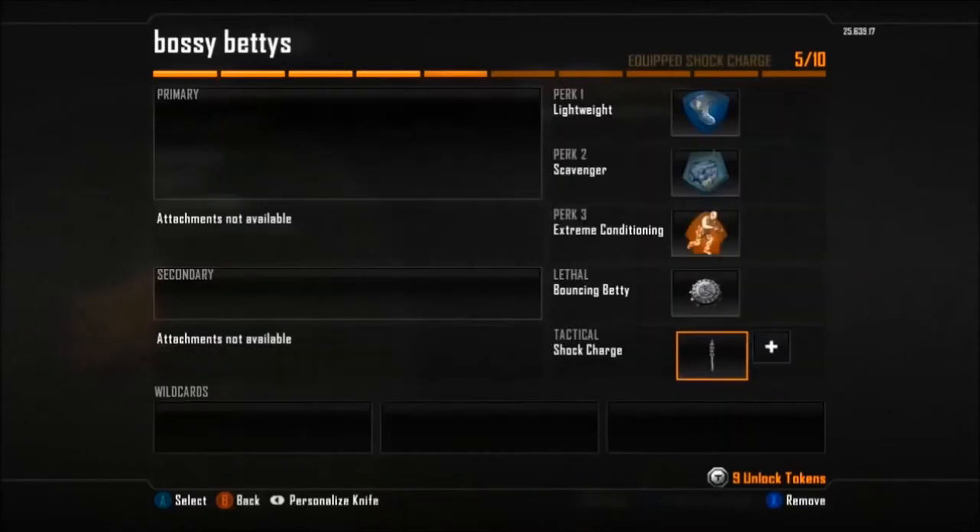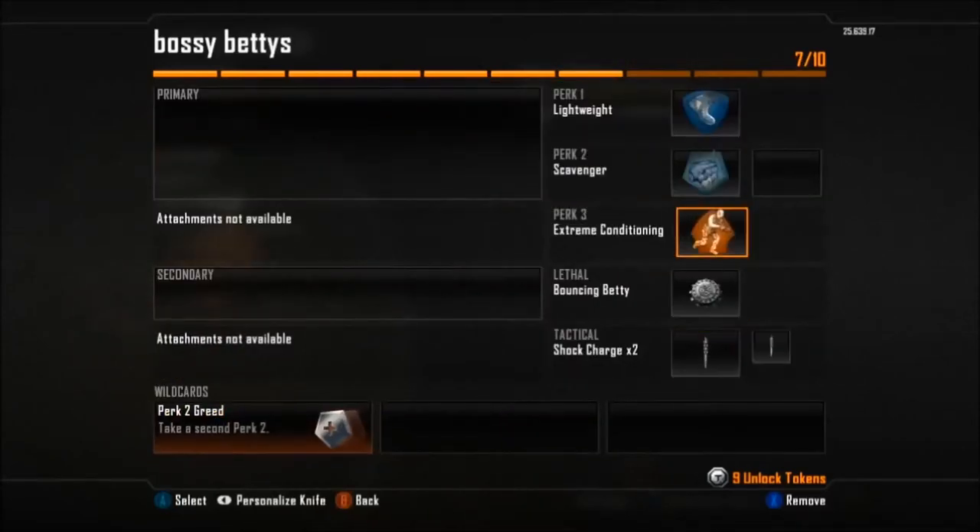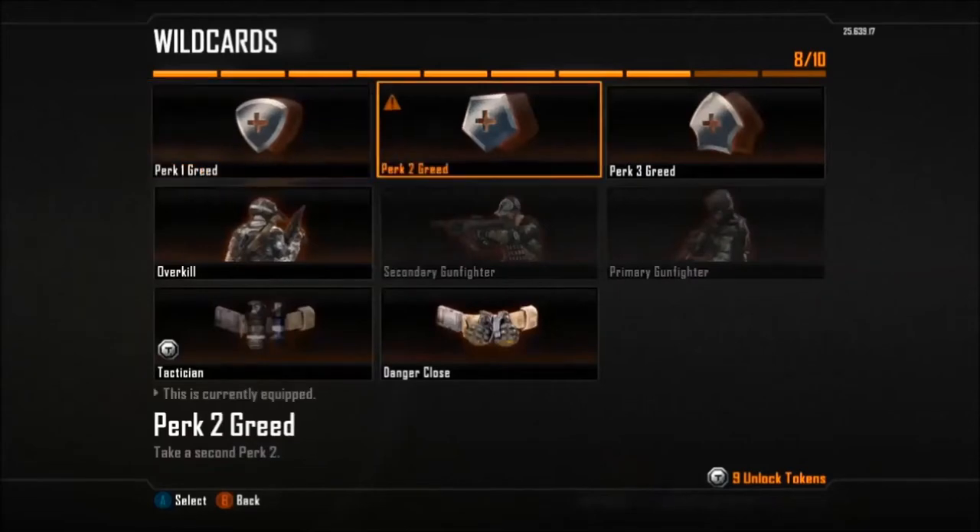And for those wild cards, you're going to need Part 2 Greed so you can get the fast hands. You're going to need that Danger Close so you can get that double Betty action. And you're going to add on an extra shock charge.